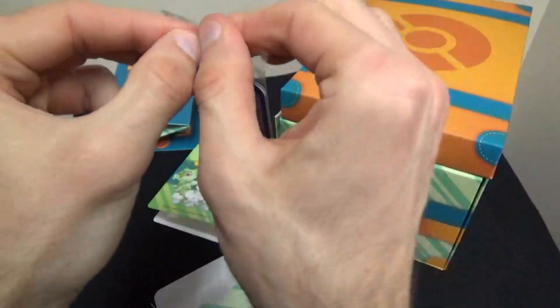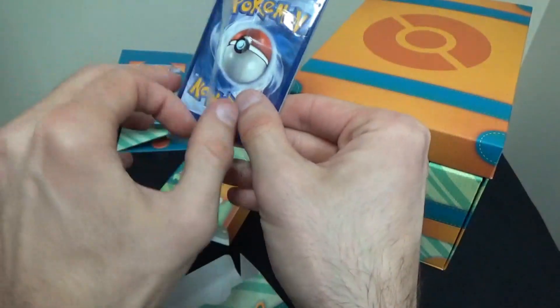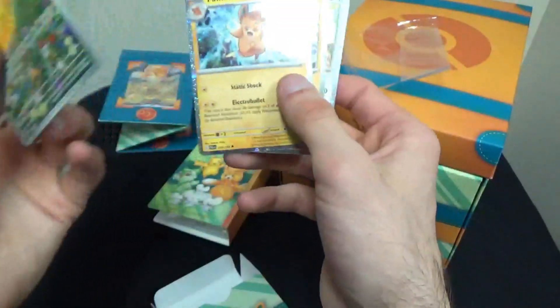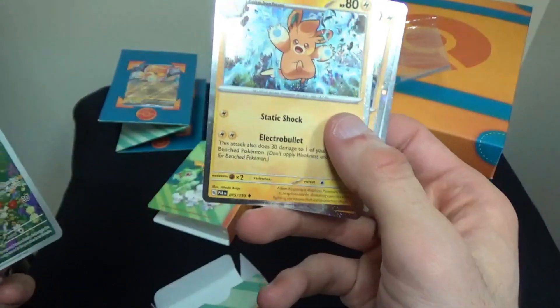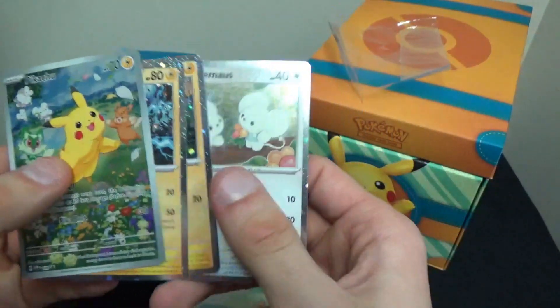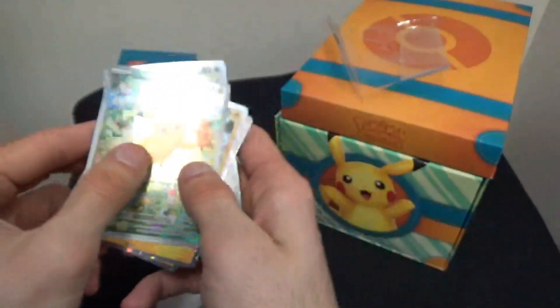Looks like we have a few other cards in here too. Let's try to get this out of the plastic really quick. We have the Pikachu card, a sparkly Pomo, a sparkly Pommy, and a sparkly Tandemouse right here. All these are so cute.